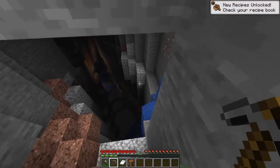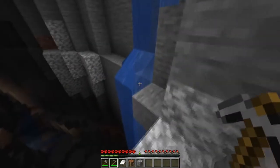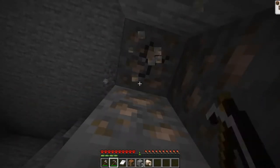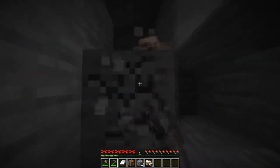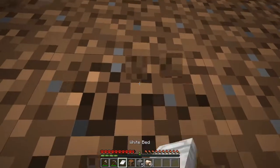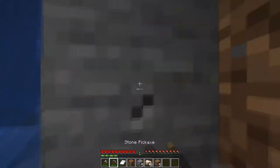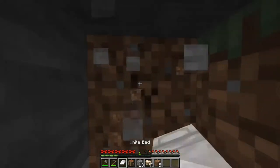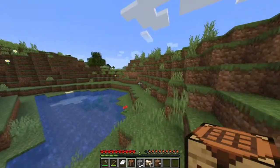Now we just want to grab some wood and grab that iron that's very much just sitting out in the open for us. I've got a bit of a ravine — actually that's a mine shaft! That's a big enough fall to say 'ow.' Let's go ahead and get this iron though. We get a very strong start to this hardcore world. Once we've got this iron, probably go back up to the surface, get some wood. We've got nine iron, enough for a chest plate.